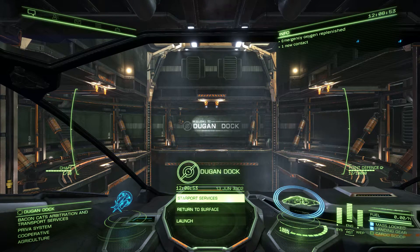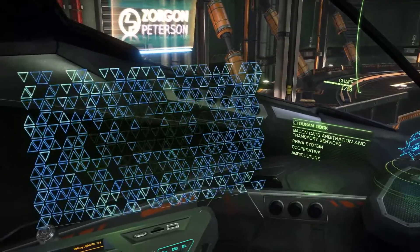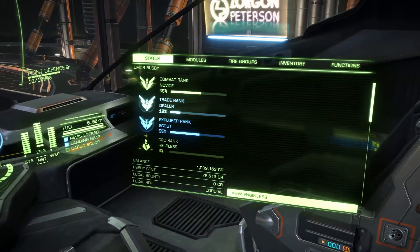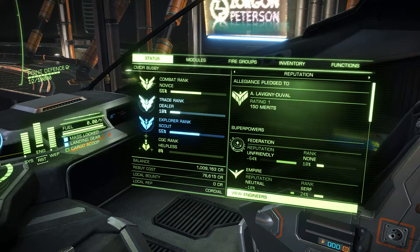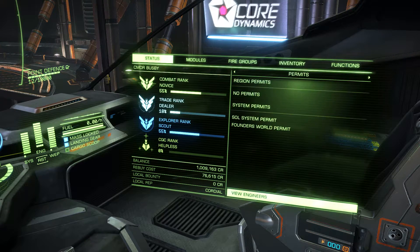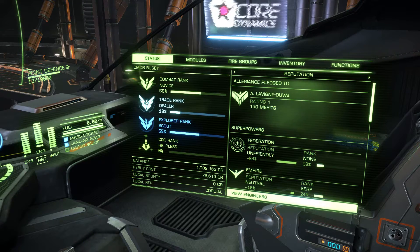So I was seeing some videos about Elite Dangerous, various different things, and I was wondering to myself how have these people managed to change the colour of the HUD? A quick Google search showed you how to do it. As you can see, there's a little bit of saturation there on the images — the trade rank and all that stuff. My appalling rank — I haven't really played very much, to be fair.